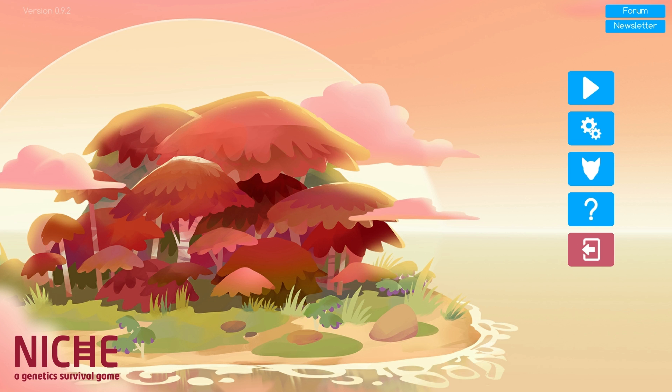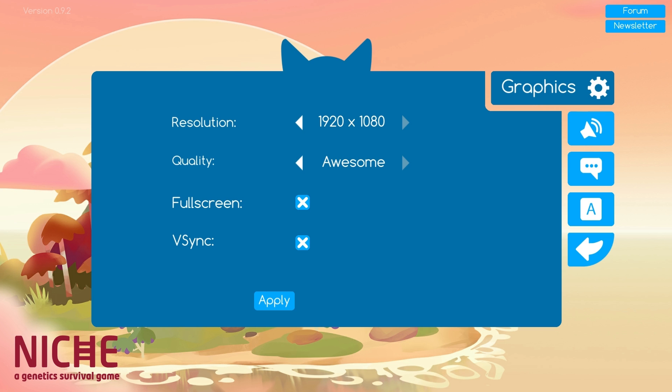Niche: A Genetic Survival Game is all about playing with the genetics of a species to cultivate and grow them, taking your creatures down a certain path. You'll discover lots of creatures that will probably kill you, and things will live and die as part of the life cycle. There are some new worlds added, so I'm going to have a look for you. Let's check the settings menu — graphics quality set to awesome, and audio is nicely broken down as well.